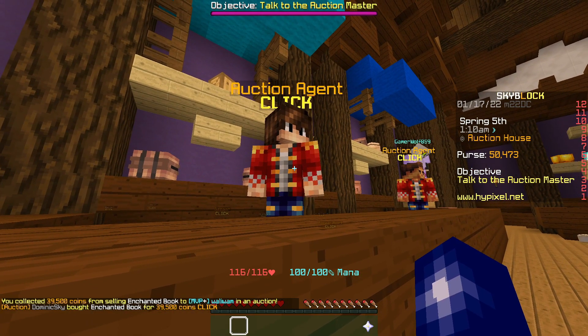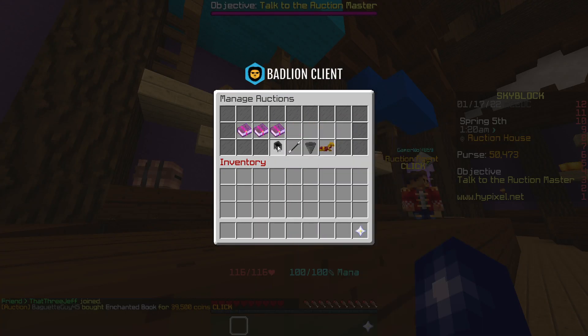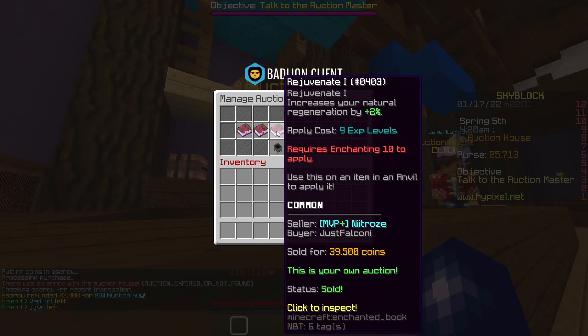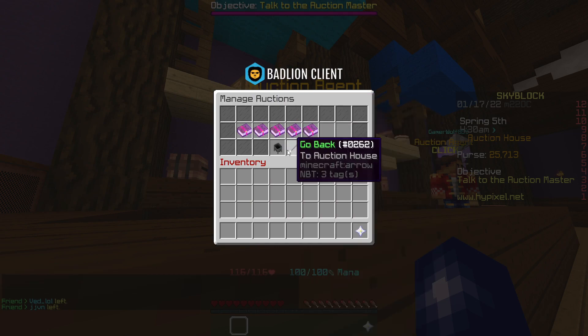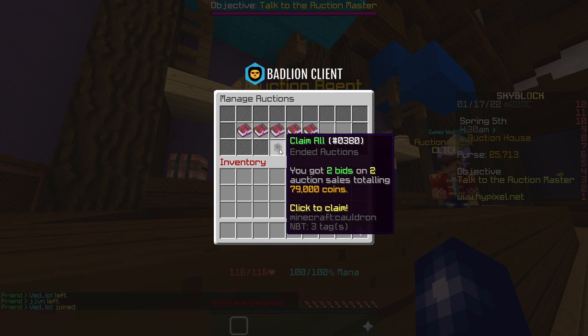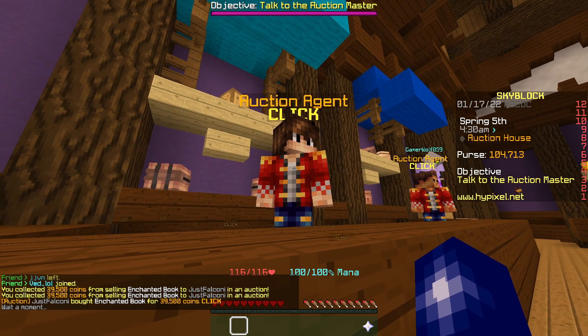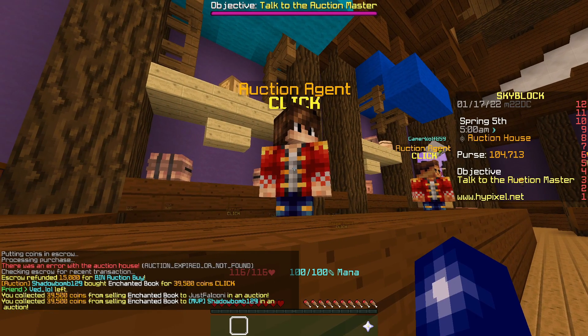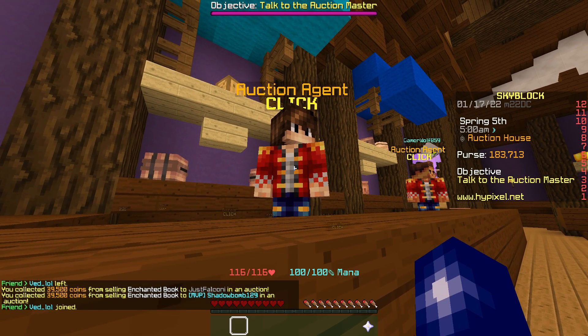Another one sold, and I think they've actually both sold — we'll collect our coins now. Up to 129k, that's more like it. We picked up four more Rejuvenate books; two of them have sold so we'll collect those coins. Another one looks like it's sold too, and the other two have now sold as well. We'll collect those coins — now we're up to 183k.